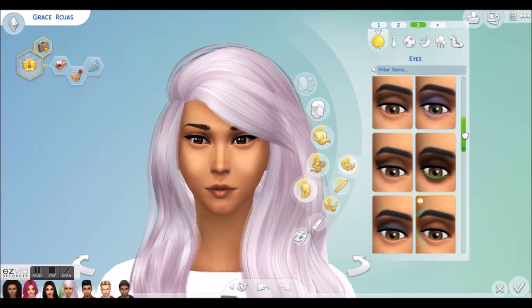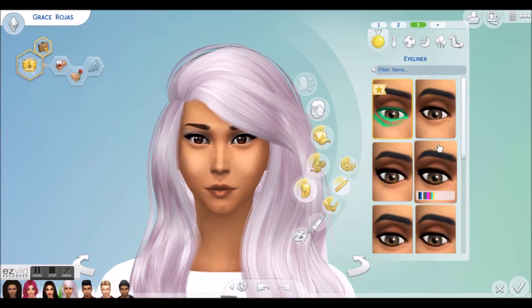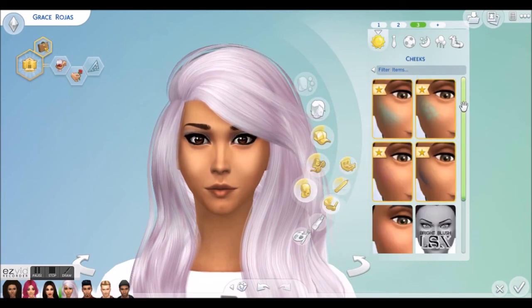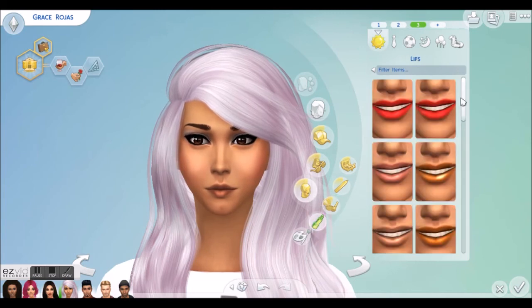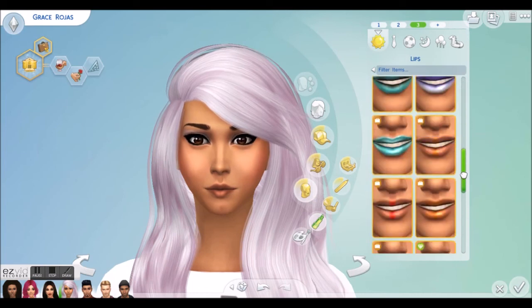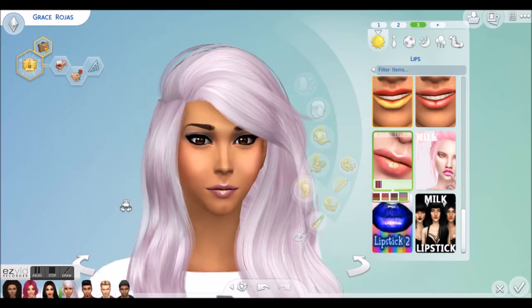I'm going to put on maybe some sparkly makeup and really mix up her look. I'm feeling maybe some shiny lipstick. Oh, I love love love that! Some winged eyeliner and some cute blush. I'm feeling this shiny lipstick. Yes! Oh my goodness, I love love love that look — it's so different for her.